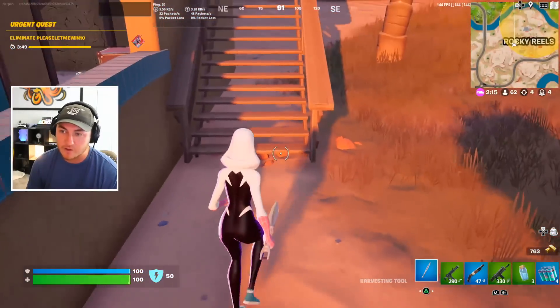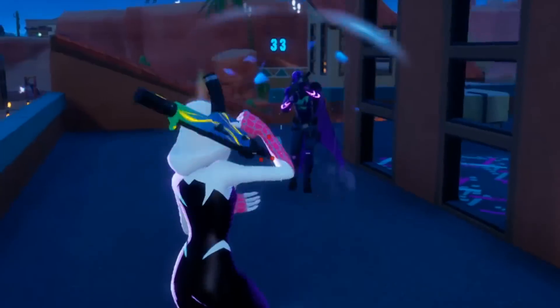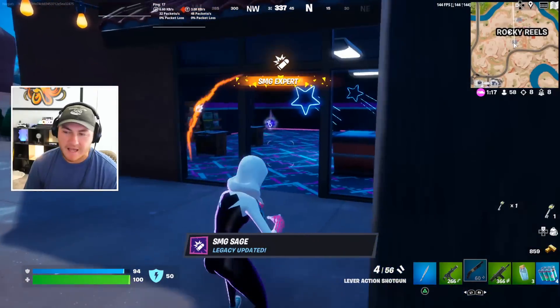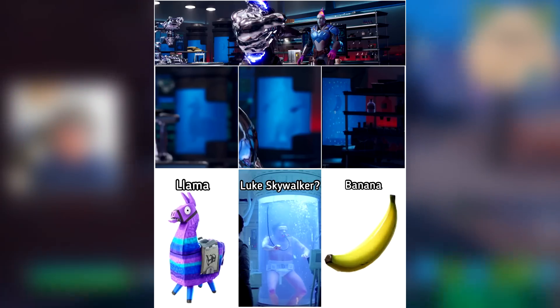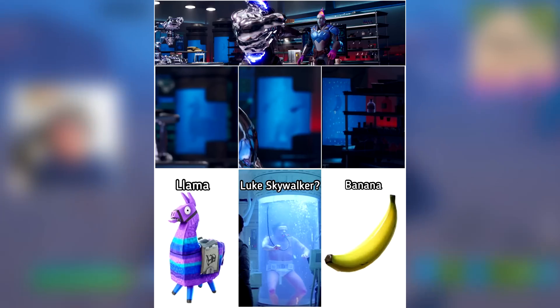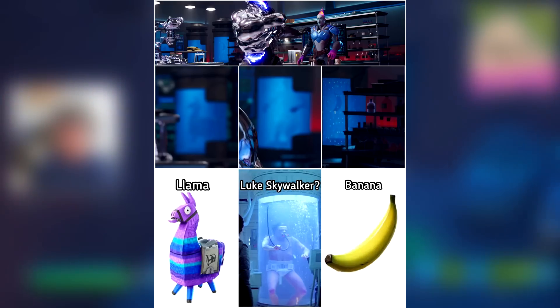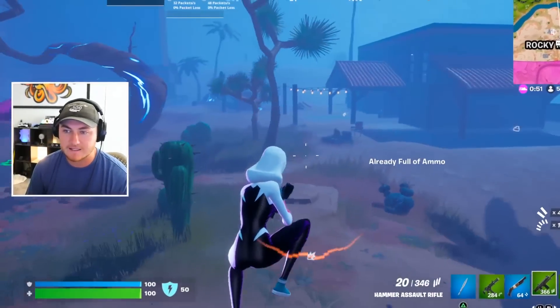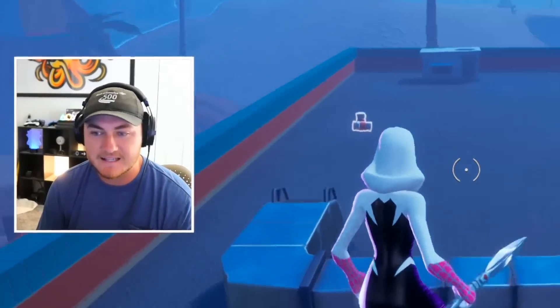If you look at a few frames in the Season 4 cinematic launch trailer, you can see some little incubators. Taking a close look at these, you can see silhouettes of what's in all three. On the far left is a llama. On the far right there's literally a banana — some people think they're doing testing on Peely. And in the middle, it appears to be a silhouette of a person floating in a capsule. In a Star Wars film, Luke Skywalker is actually in one of these in the exact same position as that silhouette in the cinematic trailer.